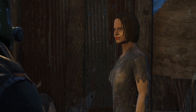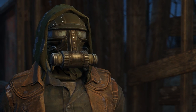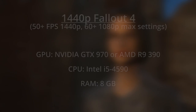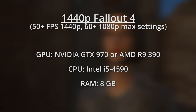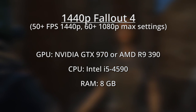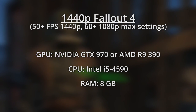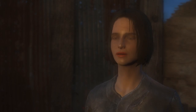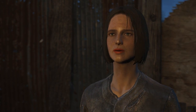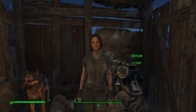But what if you have a fancy 1440p monitor, or you want to ensure that you're getting a solid 60 FPS at 1080p without sacrificing any of those sweet God Rays? In that case, we have a slightly beefier setup in mind. This build will get you close to 60 FPS at 1440p, and well above 60 FPS at 1080p with maximum settings. We've upgraded to the GTX 970 and the R9 390 for the GPU, and the i5 4590 for the CPU. A complete build with these specs should cost around $900. At 1440p, you can tweak a few graphical settings like the three we mentioned, and hopefully achieve a smooth 60 FPS.